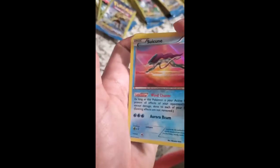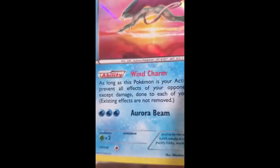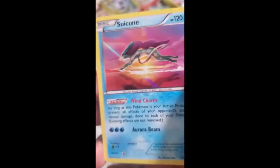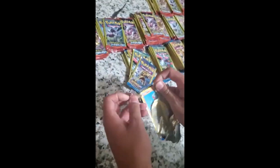Oh, we got a Suicune — holographic Suicune! We got a holographic Suicune and an energy card. We're gonna put Suicune into this card protector. So far we got one holographic and we got an OG legendary Pokémon.